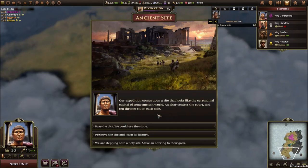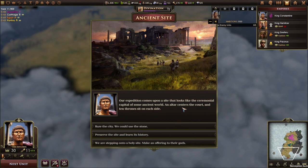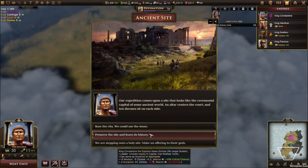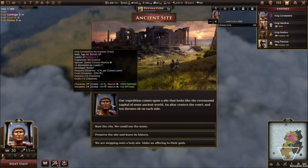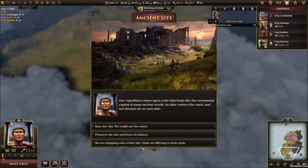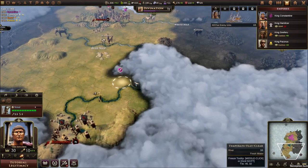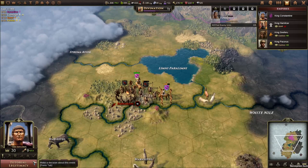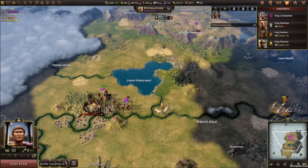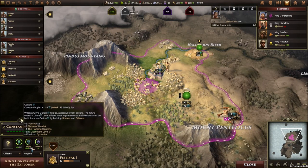We got an event from our scout: 'An ancient site - our expedition comes upon a site that looks like the ceremonial capital of some ancient world. An altar centers the court and ten thrones sit on each side.' I'm not going to raise the city for stone - instead I'll offer them to the gods for more XP. The more the better. We got a lot of barbarian camps right here - this place is far from unoccupied. We have 30 legitimacy - we definitely have the biggest legitimacy out there. The Hanging Gardens has been completed - we're at plus 11.6 culture per turn. Fantastic!